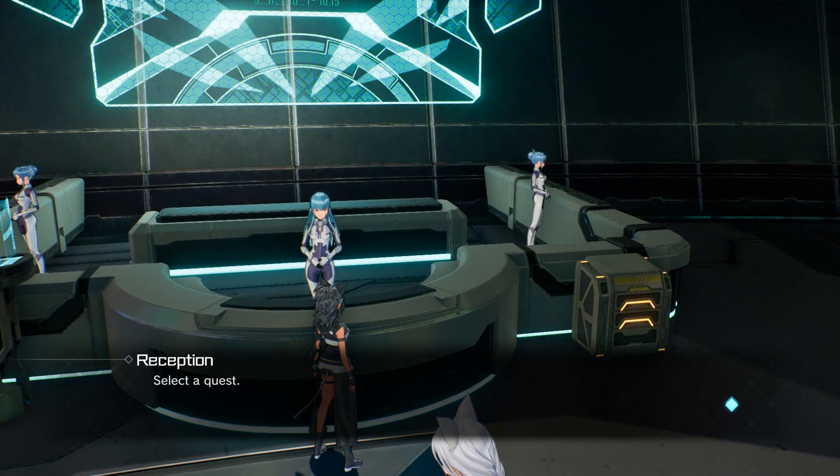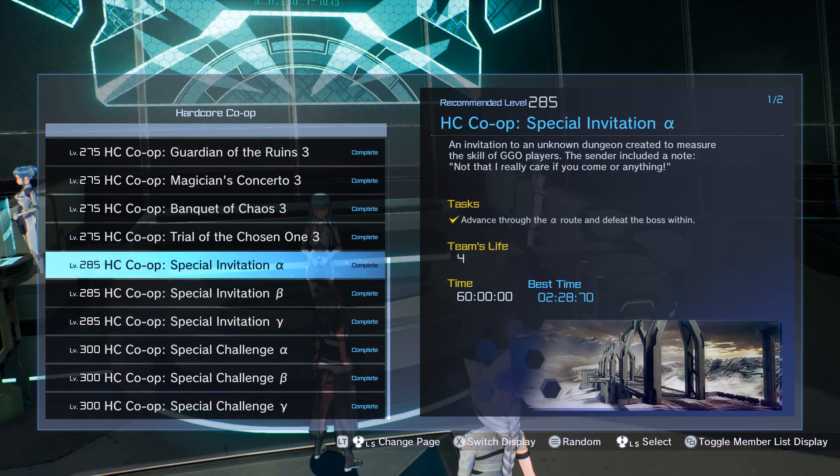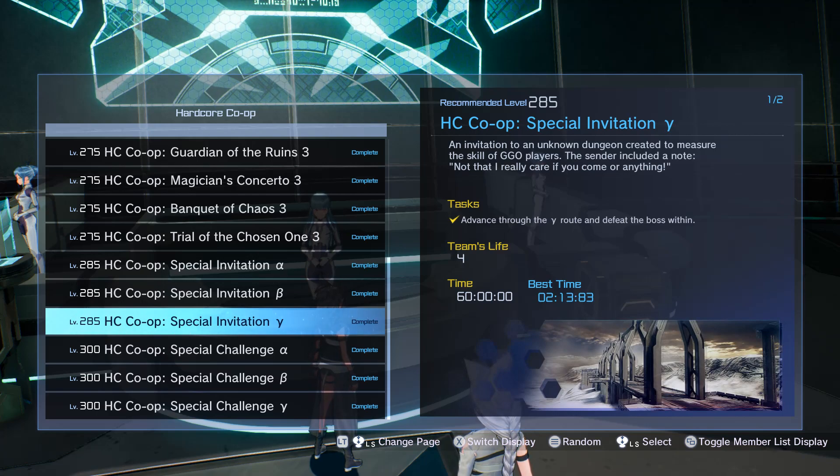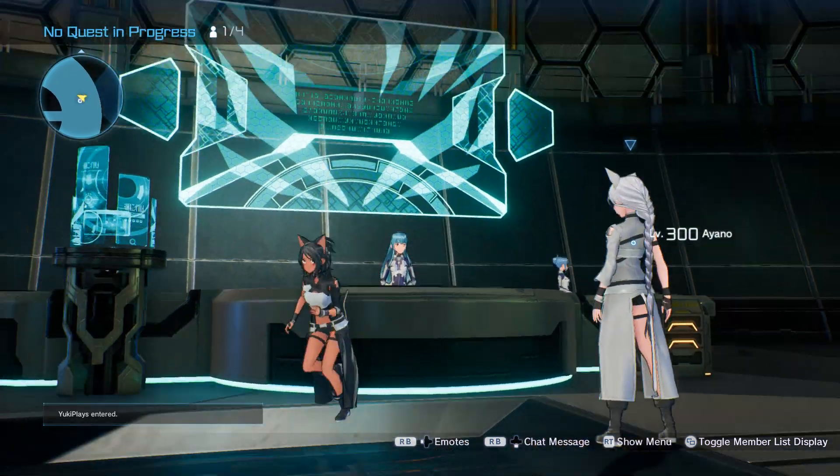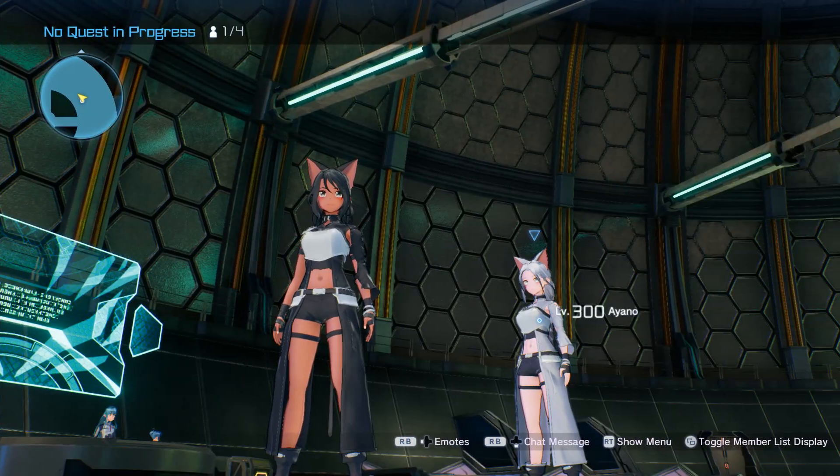The last way you can get it is in the co-op missions — Special Invitation Beta and Gamma. You don't need DLC for this one, but it's harder if you have low level. If you can't farm it alone, ask for help and see if others are running Special Invitation Beta or Gamma. If you're on a console or a version where no one plays online, you'll really need to ask somebody for help.